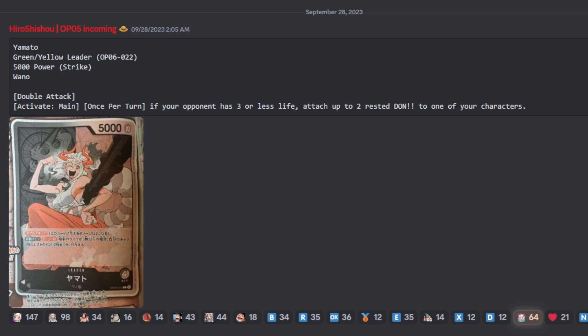What's up, Pirates? It's Jim with Awaken TCG, accompanied by Wraith, and today we are going to go over the new Yamato Leader that got revealed for OPO 6, and just the implications this card has for the future of the One Piece card game.